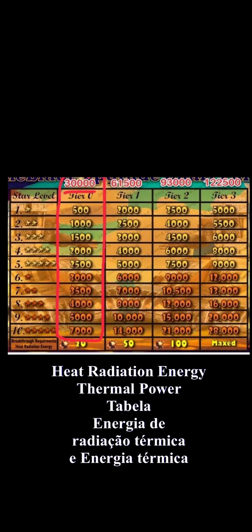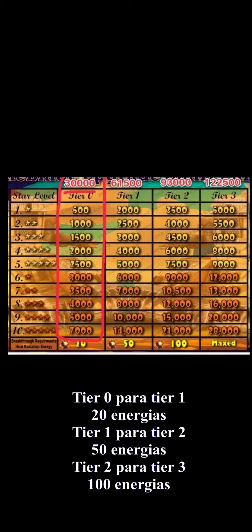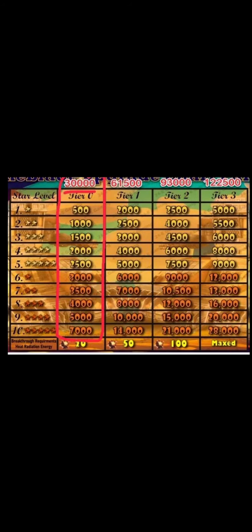Here is the chart with the required materials — specifically the heat radiation energy and thermal power amounts. For example: tier zero to tier one requires 20 heat radiation energy; tier one to tier two requires 50 heat radiation energy.